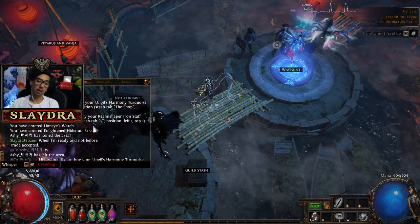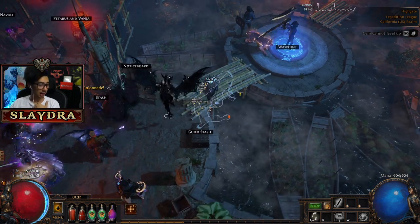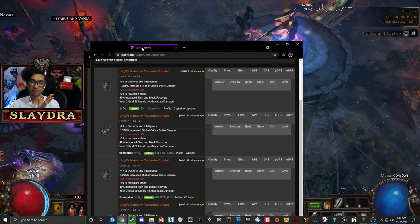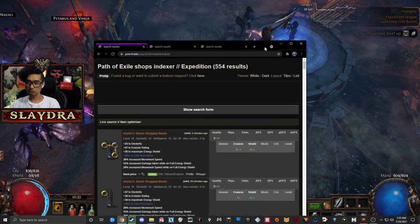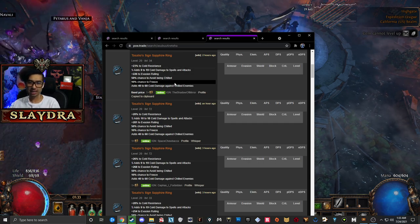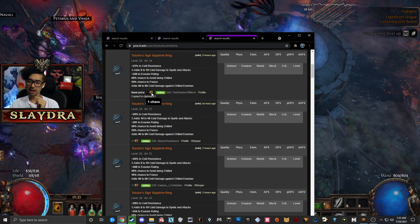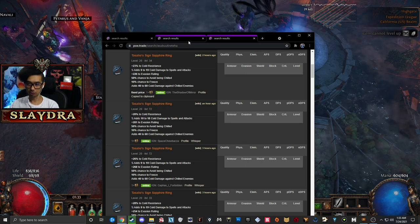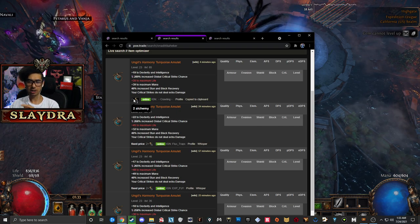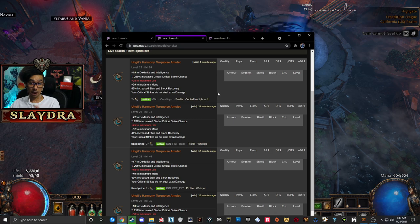Trading is technically optional, but I highly recommend you guys do it. I got a few different items and I'll show you the website where I purchased them. Again, this is all in-game currency — it's not any real-life microtransactions. I got Tesalio's Sign, which is a ring that grants us extra cold damage to spells and attacks. It cost one Chaos Orb, and I got that Chaos Orb by selling eight of our alterations. I also got some Orbs of Alchemy by trading Fusings.